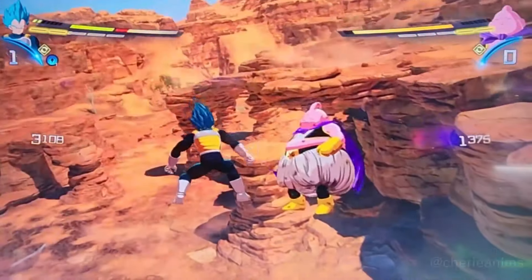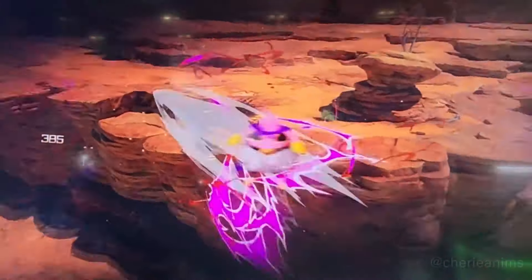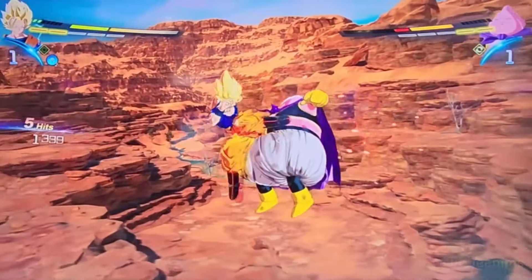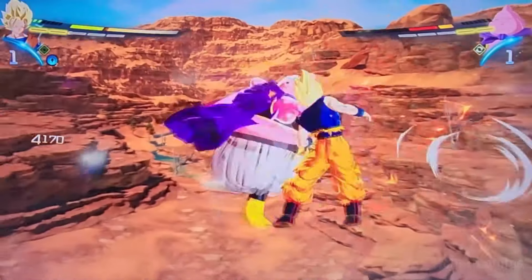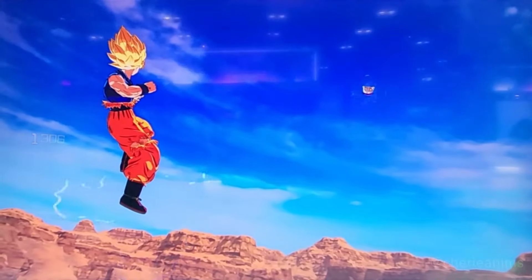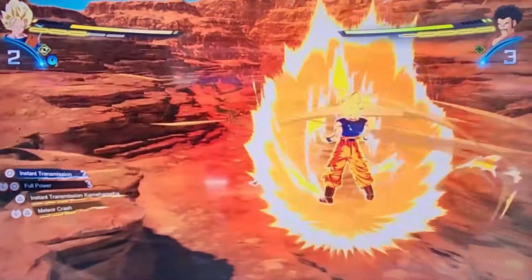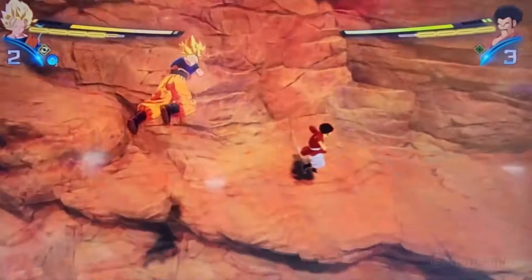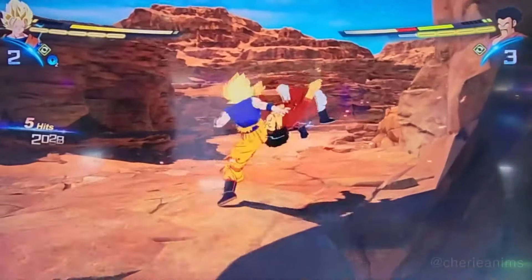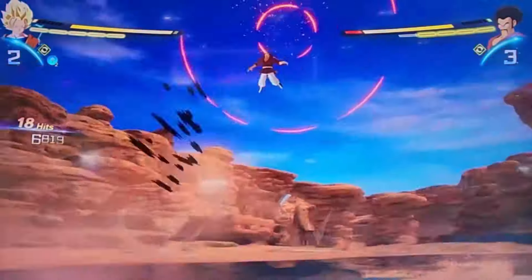Nice side step — Vegeta's hands seem a little too small for hit detection. Goku's reach is a little bit longer and he uses his legs more, which I love. Goku when he uses his legs just looks perfect. It's funny how Vegito and Gogeta kind of mirror that — Vegito uses his legs, Gogeta uses ki blasts and raw fighting.